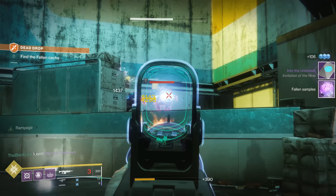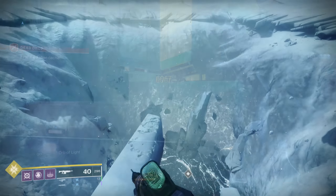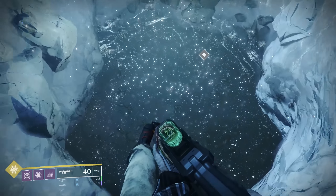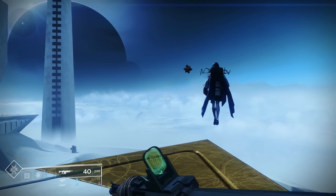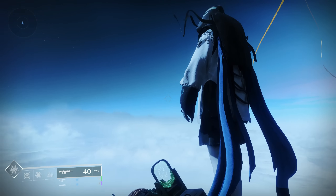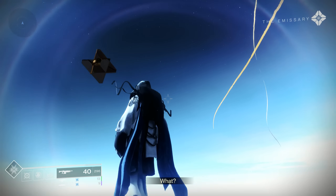Once you've got these steps done, you will need to head back to the Derelict. You can jump through the portal, head to the Realm of the Nine, and get a little sneak peek at the backstory of the Emissary. There's no big cutscene this time around, so there really isn't too much to spoil. And then congratulations — you'll have gotten another powerful drop for the week.